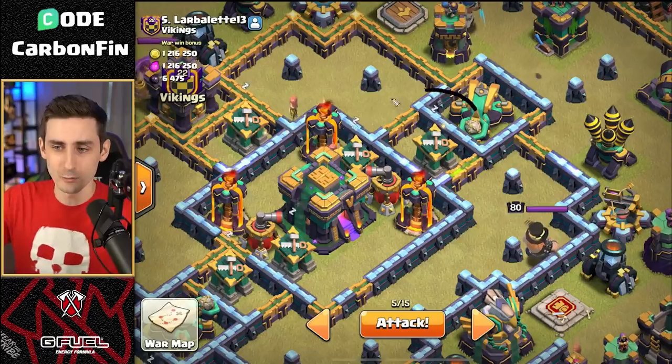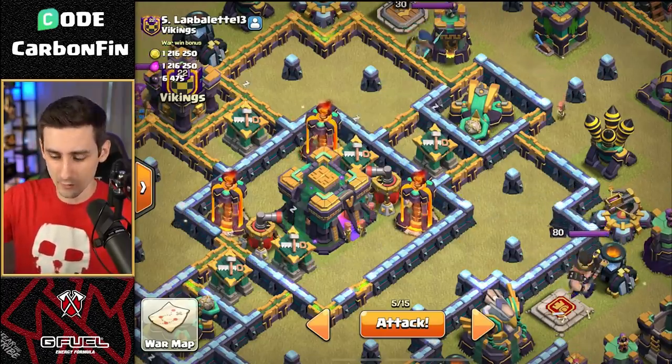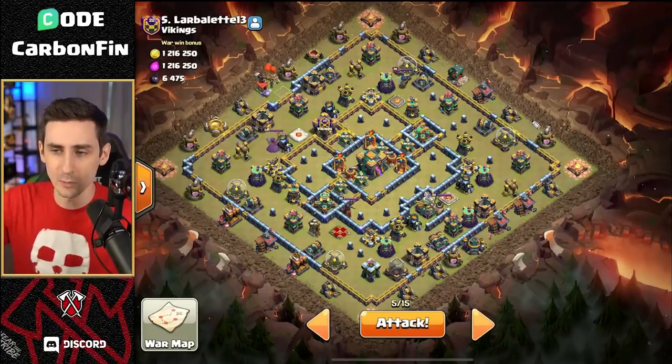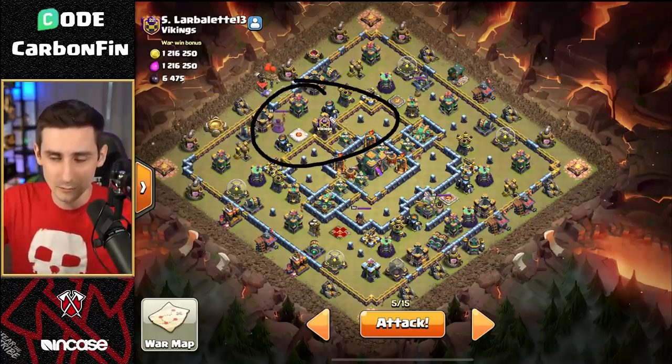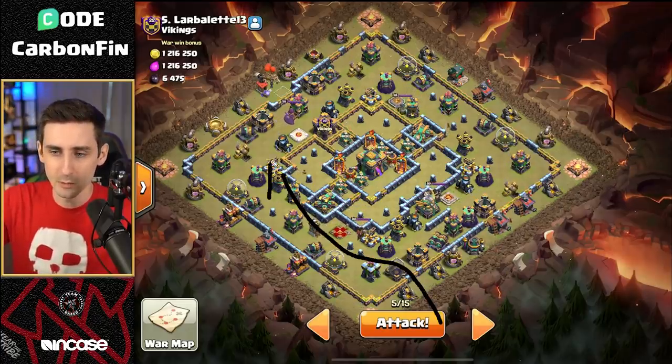I have five invis, a rage — not freeze, rage-invis. The super wall breakers go to the town hall, and we send the suey into here, or we could suey into the royal champion — whichever will be better value. Obviously the CC will get lured out and we'll have to deal with that, push our way through, and then maybe lalo our way over the top.